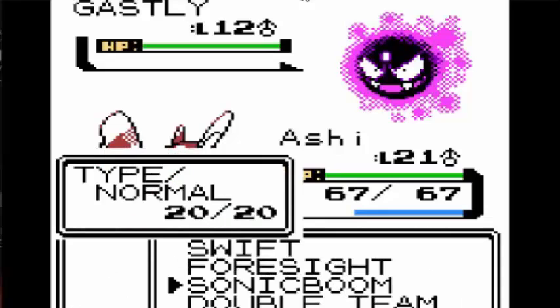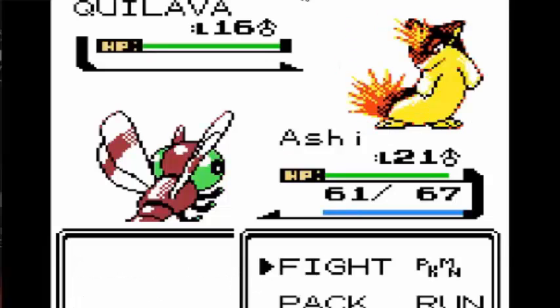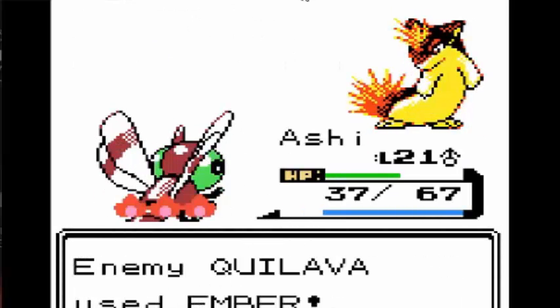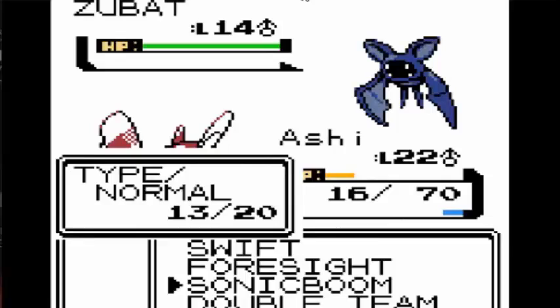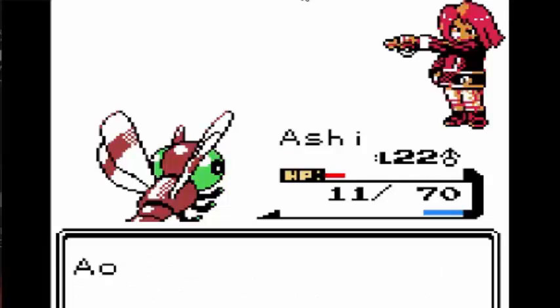Next up was the rival again. I just used Foresight on Gastly, then I used Sonic Boom to take it down. It couldn't really damage me. Next up was Quilava, which could do a lot of damage, but I spammed Sonic Boom. It went for Smokescreen, which was really annoying because I started missing. Next up was a Zubat. Zubat couldn't really do much to me, so Swift and Sonic Boom took it out pretty easily.